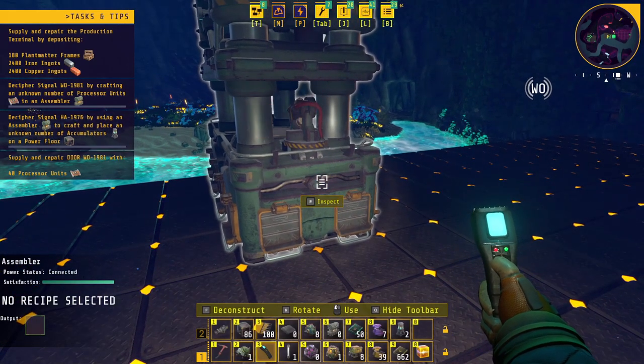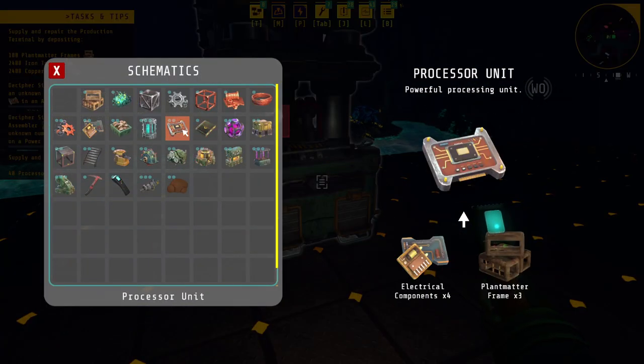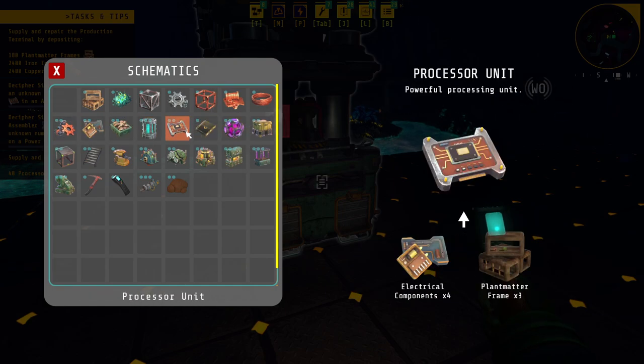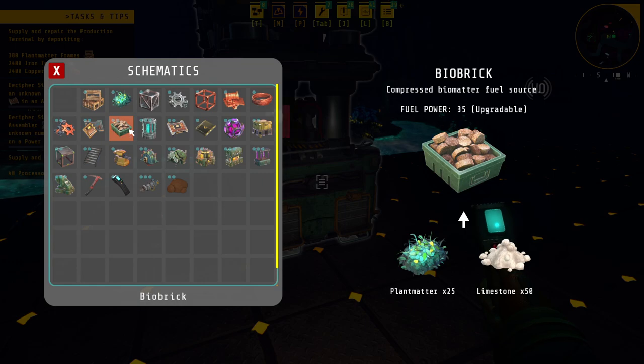I was looking at the processor unit — it needs electrical components which need iron ingot and copper wire. Copper wire also needs ingots. I'm going to have to set up a few of these to automatically produce these. We also need to get into the plant matter and limestone side of things.